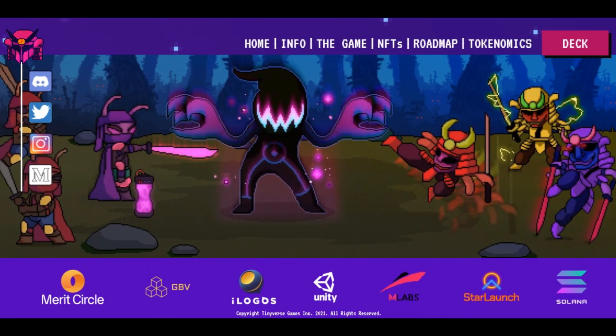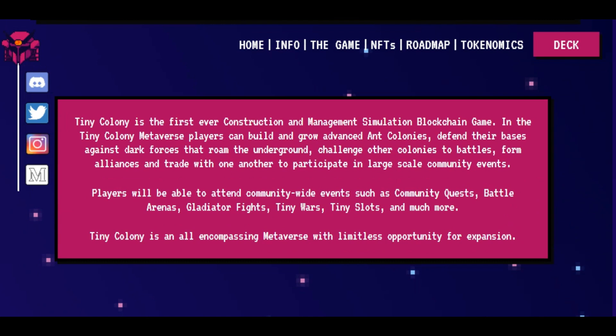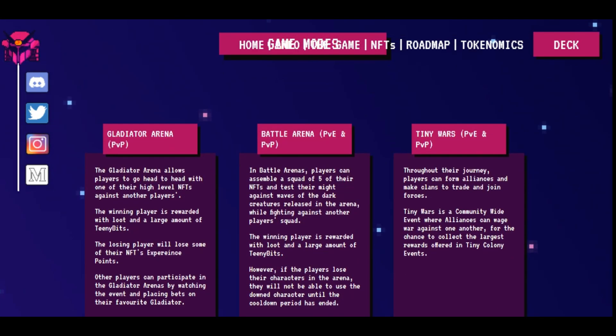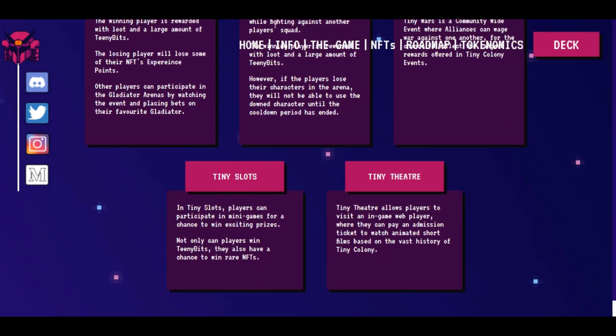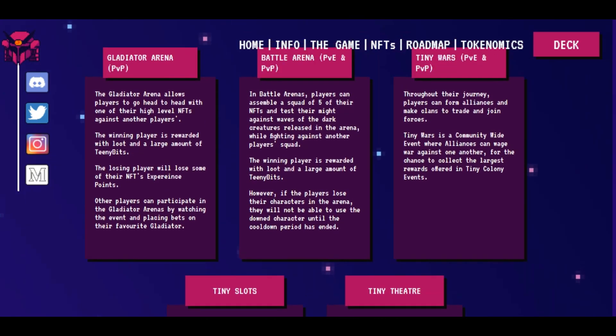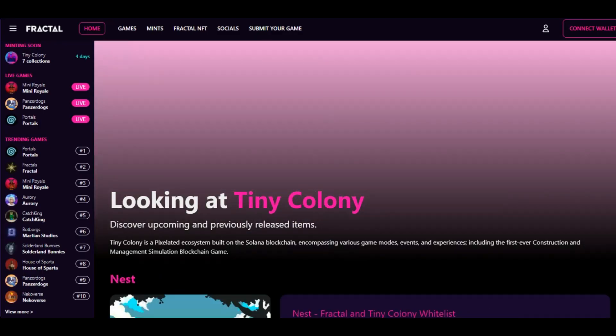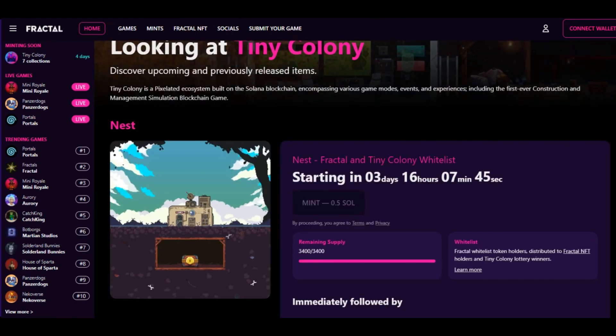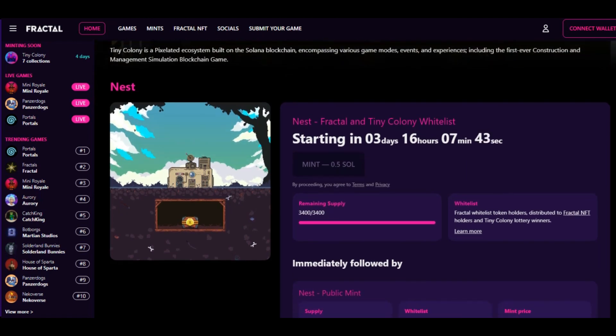They've also partnered with TintMouse, M Labs and Unity. Early game access will be available in Q2 of 2022. Tiny Colony will be the industry's first, allowing users to engage in multiple game modes including construction and management simulation, gladiator arena, battle arena, Tiny Wars, Tiny Slots, Tiny Theater and many other mini games. Tiny Colony has also partnered with Fractal as their exclusive NFT marketplace, founded by the co-founder of Twitch, Justin Kan — an open marketplace dedicated to gaming-related NFTs.